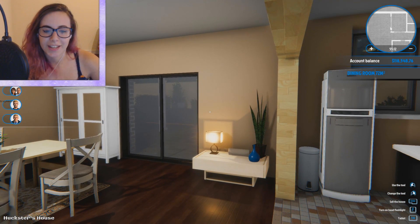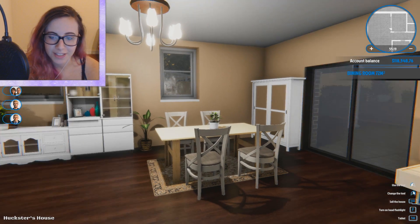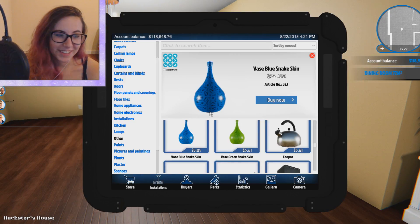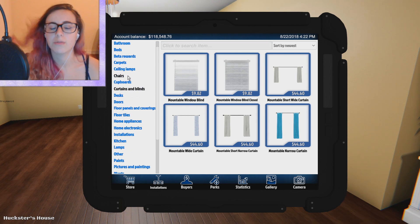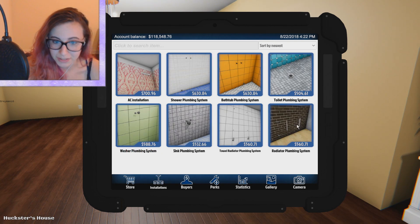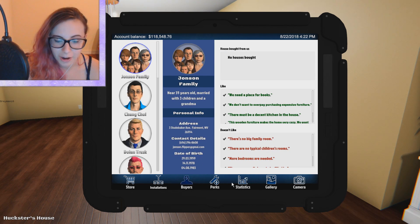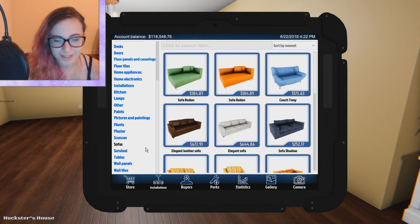Now we're going to go ahead to the last part, which is the living room. I'm so ready to finish this house. Something I want to mention — I think having fireplaces would be a really cool idea, but I don't think you can in this game. There was one here and I deleted it because I thought it was dirty and thought I could buy another one, but apparently that's not an option. I kind of want to add that if possible.